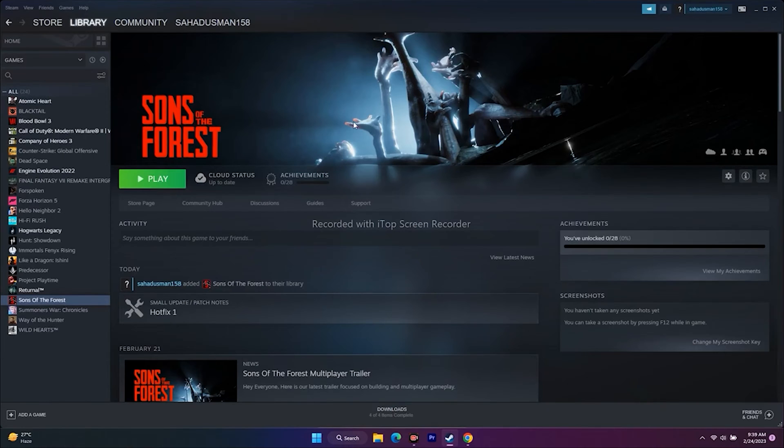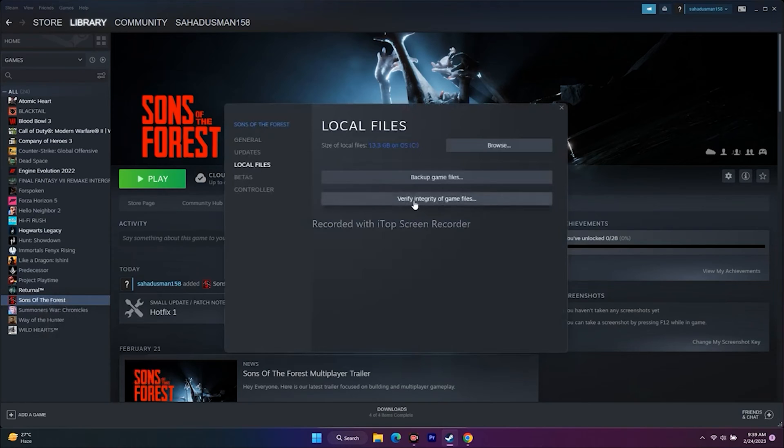The next one is about verifying the integrity of the game files. If any files are corrupted or missing, this step will fix those issues. Go to the game in Steam, right-click, go to Properties, go to Local Files, and click on Verify Integrity of Game Files. Wait until it reaches 100%, then try to play the game. This did work for many users, so don't neglect this step.